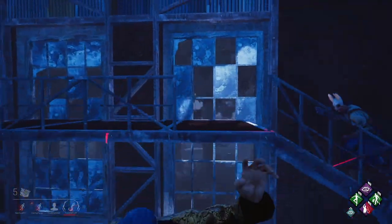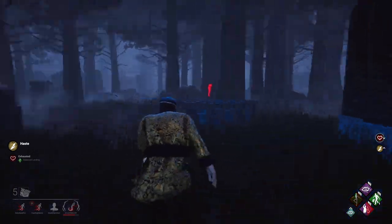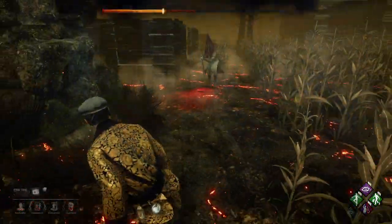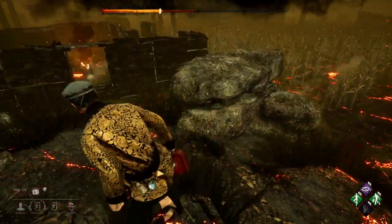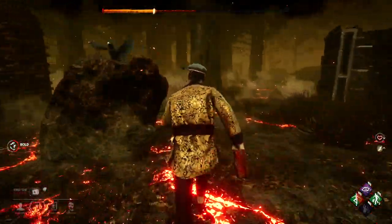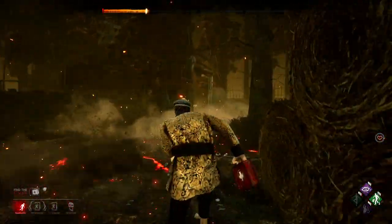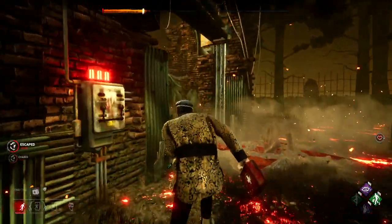Enough with the Balanced Landing slander — I do enjoy this perk. Here, the Pyramid Head is between me and the door. I run up the hill and I'm able to get my speed boost and escape. If I didn't get my Balanced Landing, Pyramid Head would have had more than enough time to hit me twice and put me on a hook.